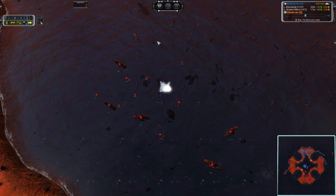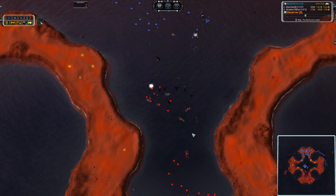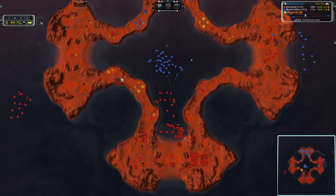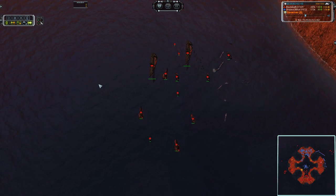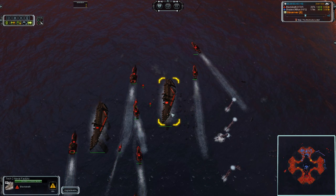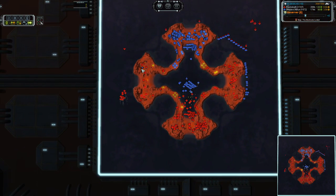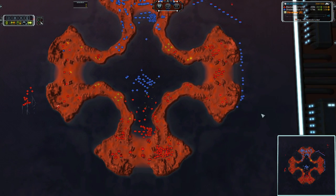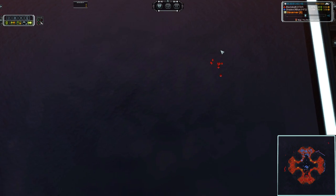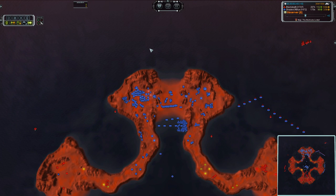Those units are going to go into retreat — three destroyers and one cruiser remaining. All the build power is gone. Mighty frigate battle over there — this is kind of scary. I don't think it's actually going to accomplish anything, but it is nevertheless kind of scary. And what have we here up in the top corner? Corsairs and Strat Bombers.